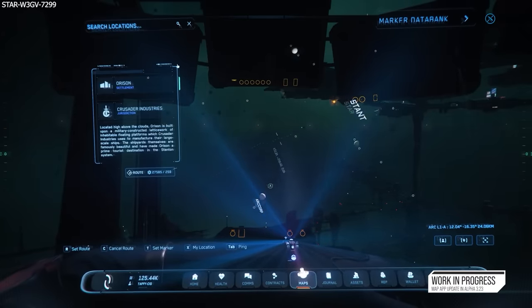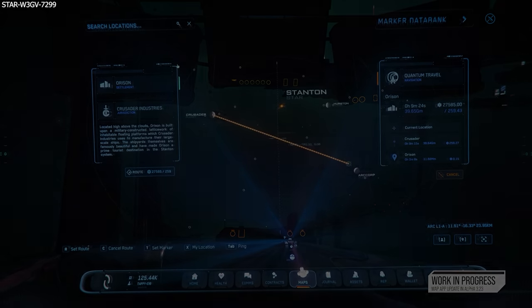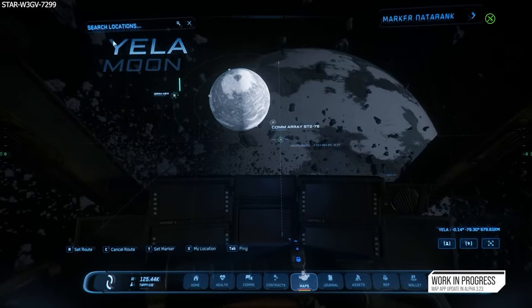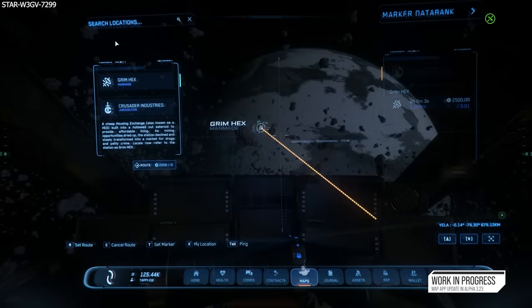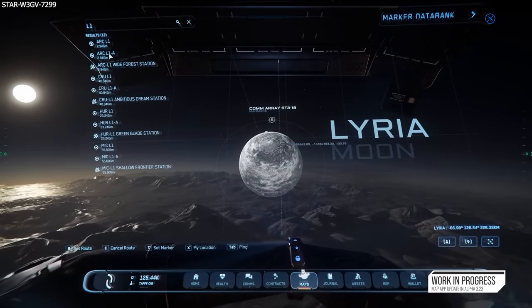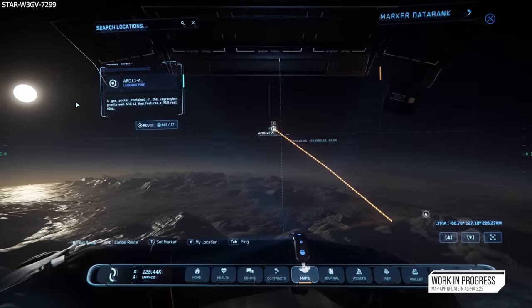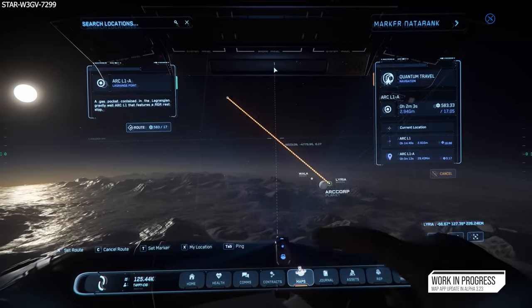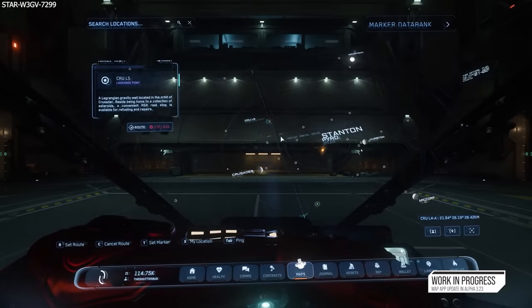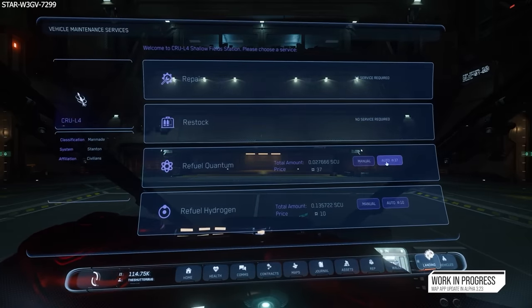These are going to be some of the most significantly improved features for all of us in 3.23, as everybody needs to use the MobiGlass and the map system multiple times during a single play session. It's going to make the whole process much more streamlined and user-friendly, especially for new players. With the added functionality of placing personal markers, it's going to be a bit of a game-changer — for example, a miner who finds a huge supply of ore can place a marker and return if they can't mine it all in one go. As a salvager, you could move items to a secret location and keep returning to process it all in your own time and in a lot more safety.